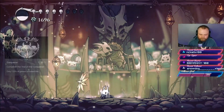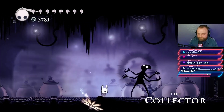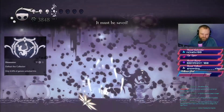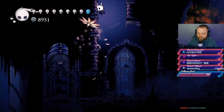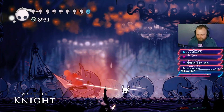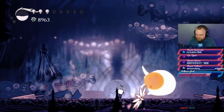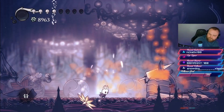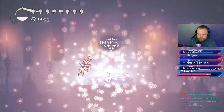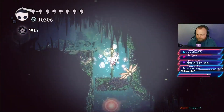The next boss we take on is the Collector. If you have nail upgrades and can one-hit its spawns, this boss is relatively easy. Moving further along, we reach the Watcher Knights. Before entering the fight, you can use a secret entrance above to drop a chandelier on one of them, reducing the fight from six to five knights — making it significantly easier. After that fight we progress to Lurian the Watcher. Same as with Monomon, you use the Dream Nail to enter the dream world, keep hitting until you collect their essence — that's the second of three required dream bosses.